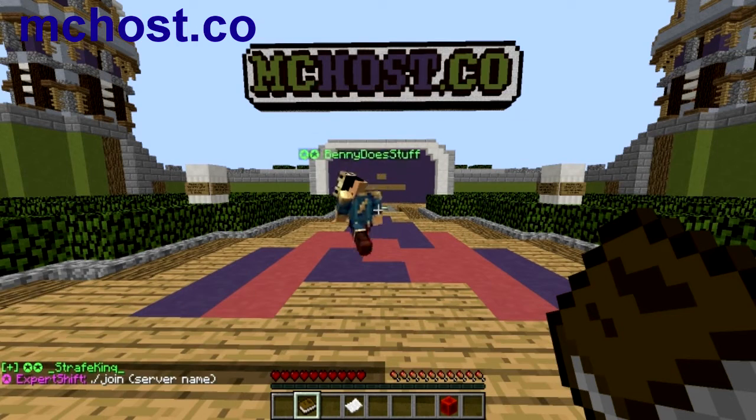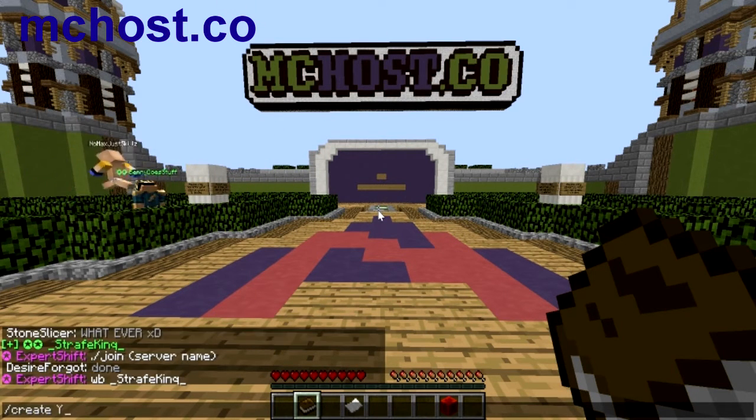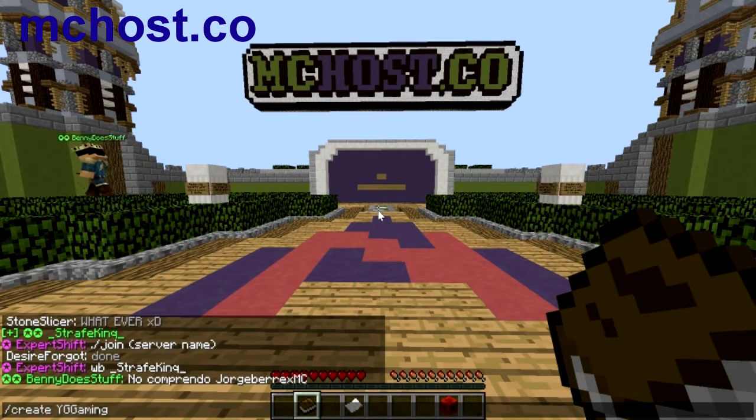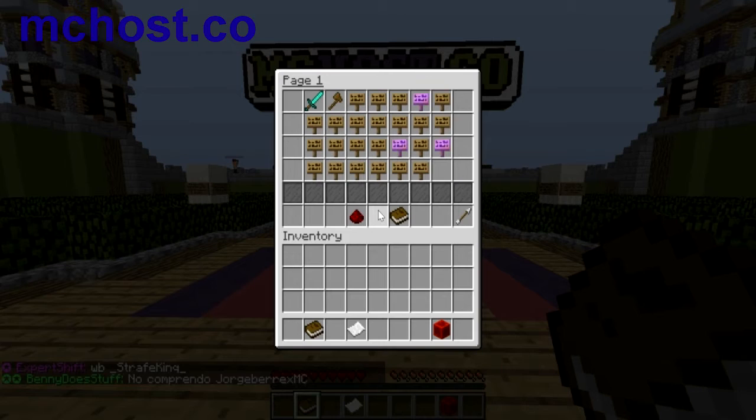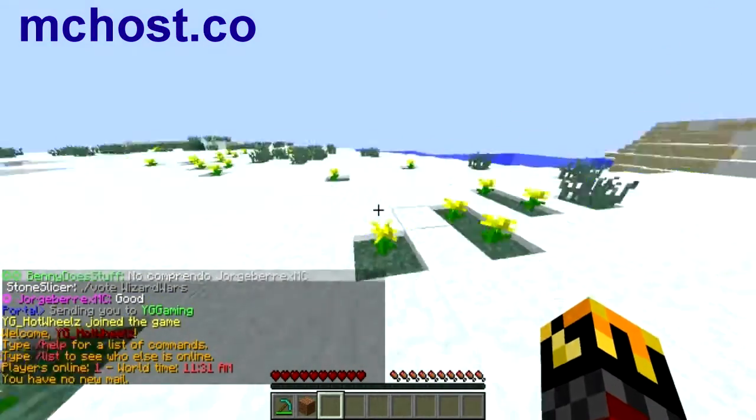To create a server, type slash create and then the name of your server — it has to be all one word and less than 16 characters. Your server will then begin to prepare itself, showing a percentage bar above your health bar and food bar, and it will automatically shoot you into your server.